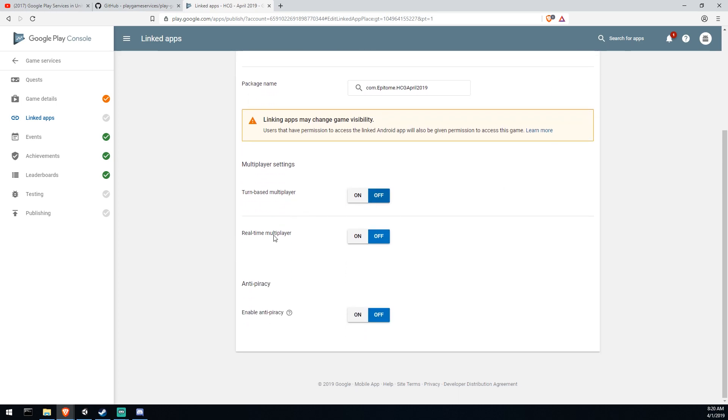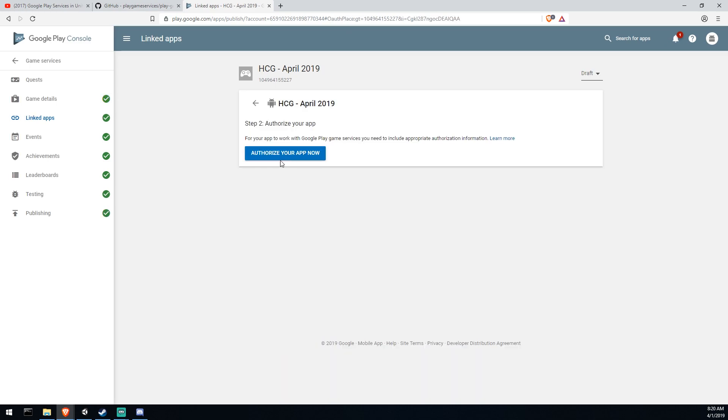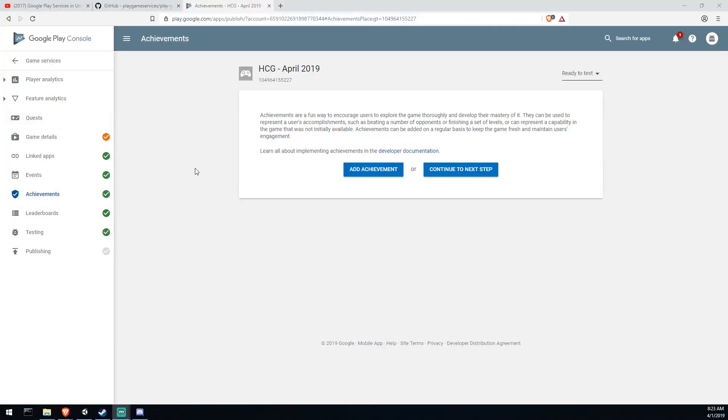If you scroll down below, there are a couple of services you can enable: multiplayer, turn-based multiplayer, and anti-piracy. I did enable anti-piracy, but that was a mistake. Enabling anti-piracy means nobody can access your services unless they download from the Play Store. For testing we build directly to the device, so I had to go back and remove anti-piracy for my services to work. That's one of the multiple pitfalls when deploying Google Play Services.